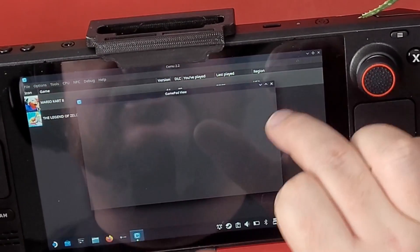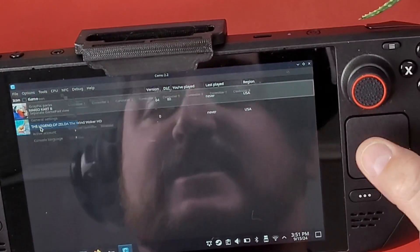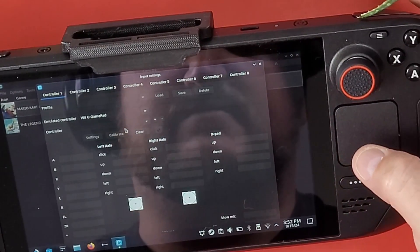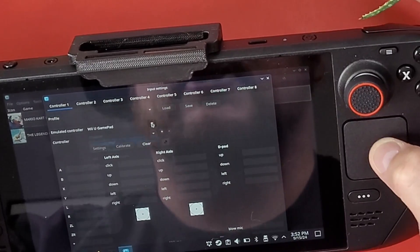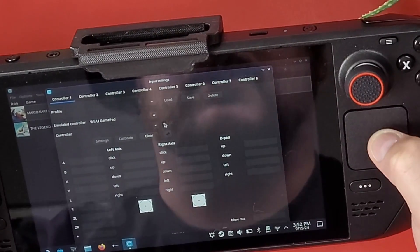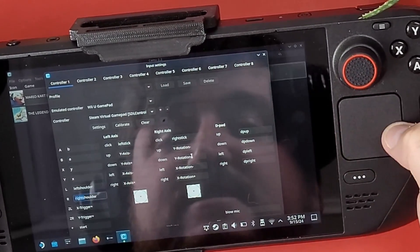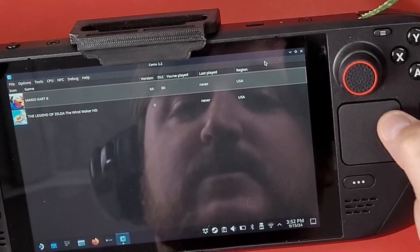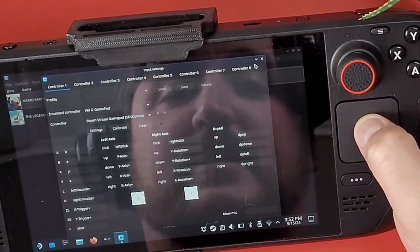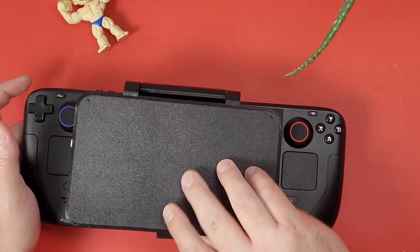For your gamepad, go to Options and make sure 'Separate Gamepad View' is turned on. Don't exit it while you're in a game or it can bug out. For Input Settings, change the controller type to Gamepad mode — not Pro Controller — because we want to use the bottom screen as the gamepad. Click the plus icon, select SDL Controller, choose the Steam Deck Virtual Gamepad, click Add, and it will set everything up. Verify that it saved correctly, then exit out.